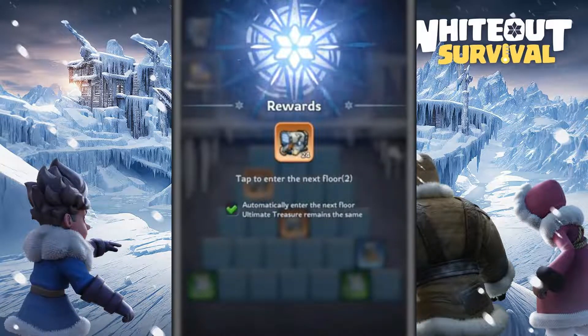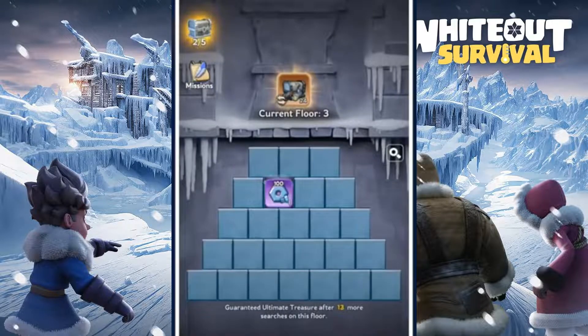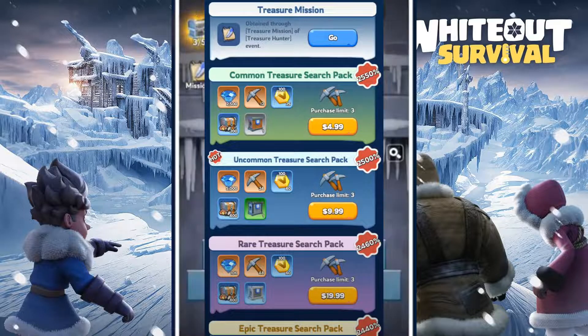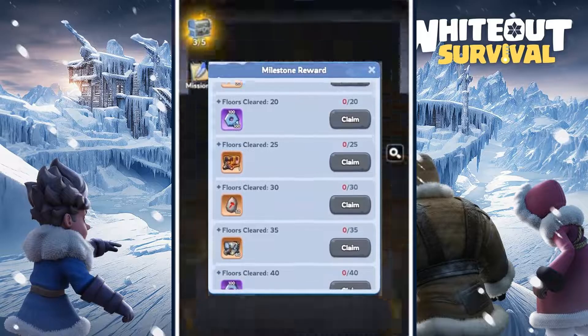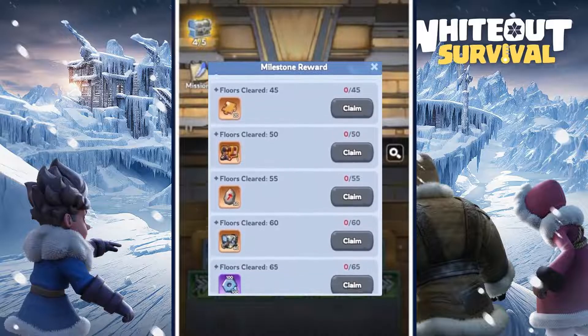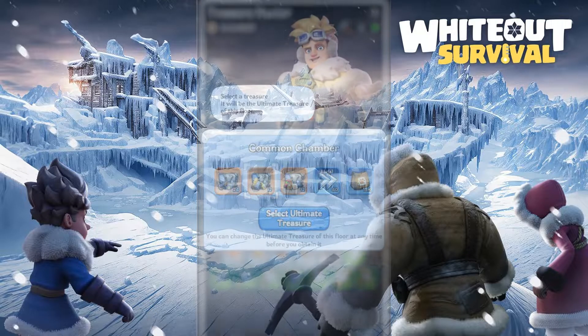For the treasure hunt event in Whiteout Survival, you might have wondered how many pickaxes on average you need for each floor, or if you buy one of these packs, what is the expected number of floors you can get through. You may be aiming for milestone rewards, most notably the 25th floor for the mythic gear. This video dives into how the event works and reveals some math and probability insights about your chances of finding the floor treasure, using the official information provided in the game.